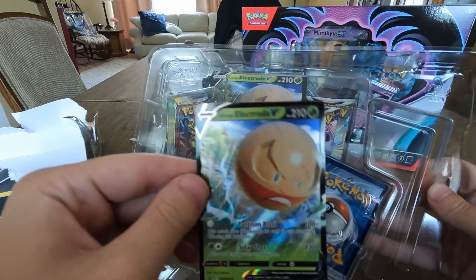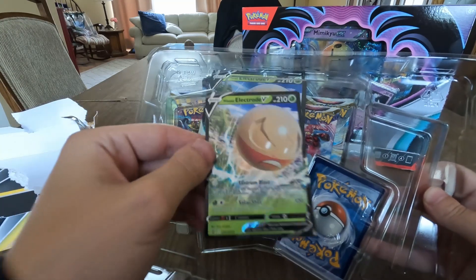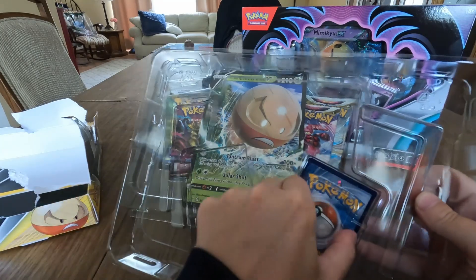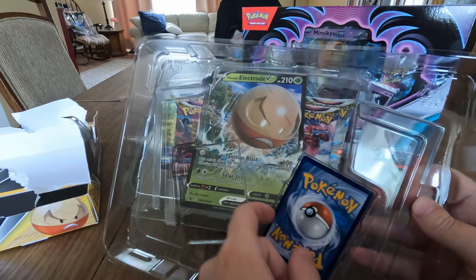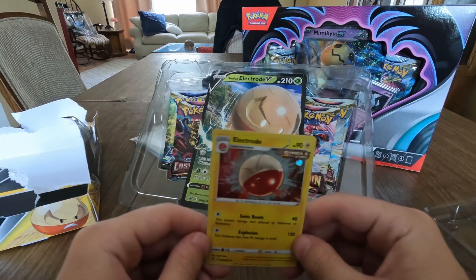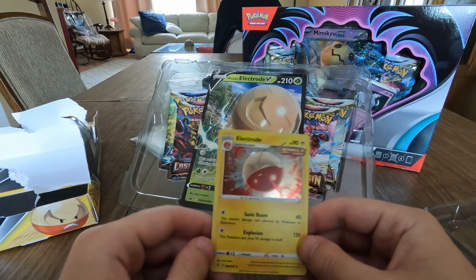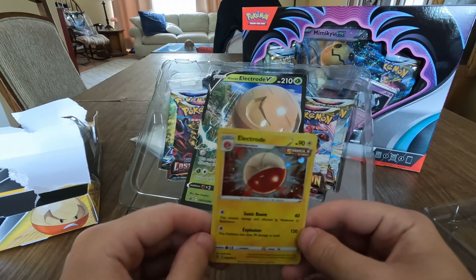There's the Electrode V card — nice little holographic layer, the eyes look really cool. It's a nice card. It comes with the set, so that's always nice to get that free V-Max and not have to worry about pulling one. And here's the simple holographic single-strike Electrode — another nice looking card.